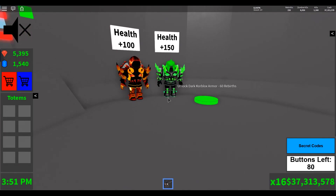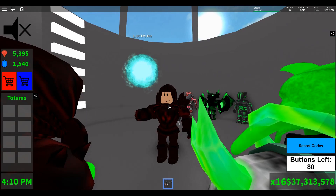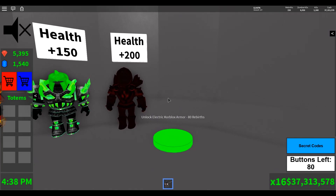Once you get to 60 rebirths, you'll unlock the dark core blocks armor, which gives you a boost of plus 200 to your health. If you're the type of player that likes to roleplay and want that sinister character, this is the one for you. At 70 rebirths, you unlock the red dragon armor. Personally, I think this one looks the best with the hyper thruster on the back — it looks really intimidating, and with the flying around, it's just a cool outfit.